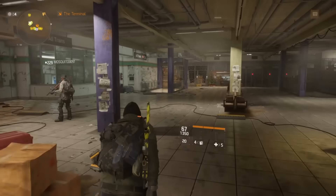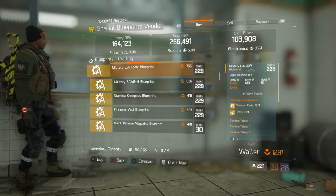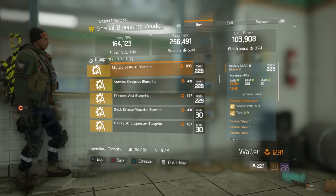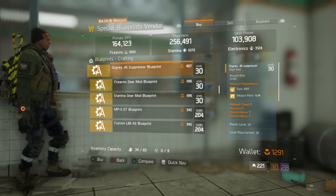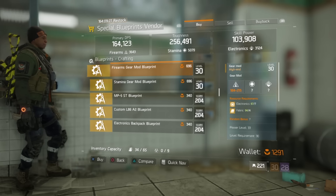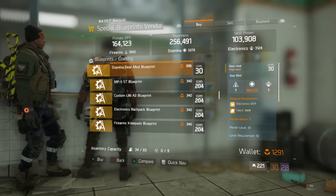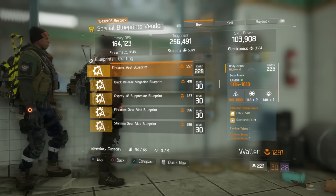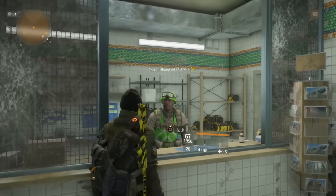Now let's check the special blueprints vendor. Available this week: Military L86 light machine gun, Military SCAR-H marksman rifle, Stamina knee pads, Firearms vest, Quick Release Magazine blueprint, a suppressor for small weapons including pistols, Firearms gear mod, Stamina gear mod, and the MP5 ST — unfortunately this is a 204, not the 229 variant. I don't really recommend any of this week's blueprints, maybe the suppressor if you need reduced threat.